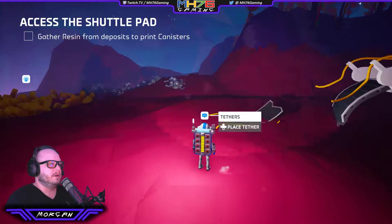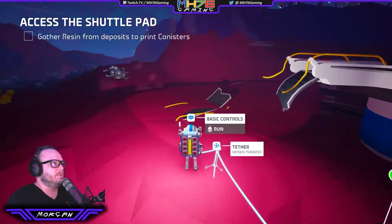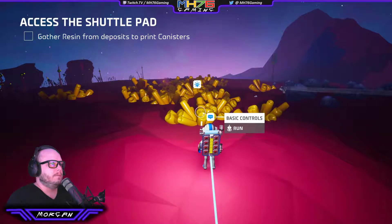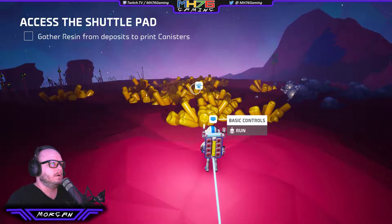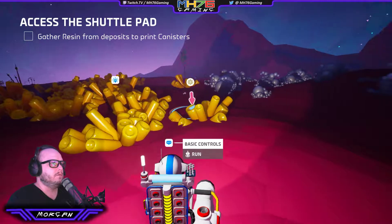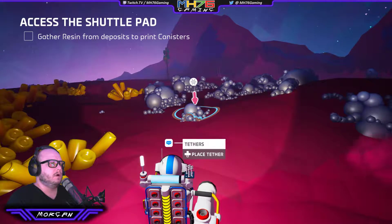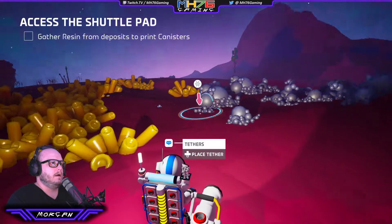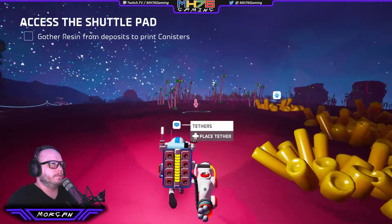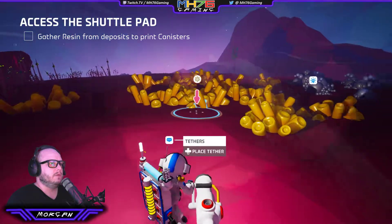Pop one over here so we've got one to work with. Gather resin from the deposits to print canisters. We need our mining tool. Over this one it's got the same icon as before for us to mine. That's a different one, and this one's different again. When you go over the different things you can suck up, they have different icons. Plant matter is one of them as well, but we haven't got there yet.